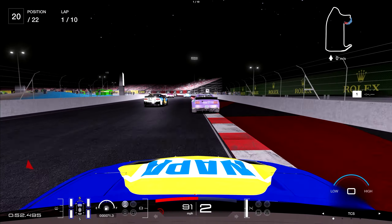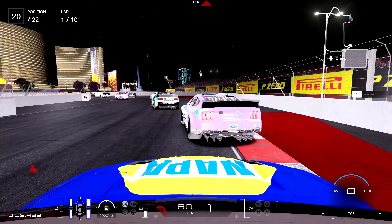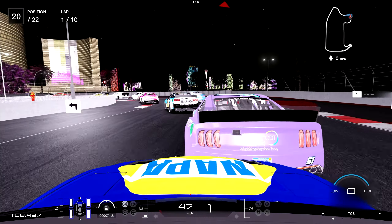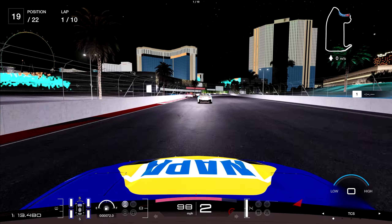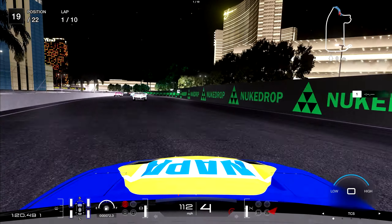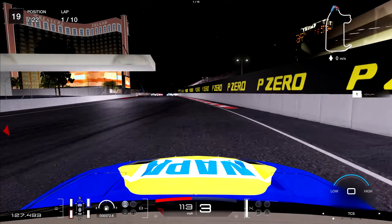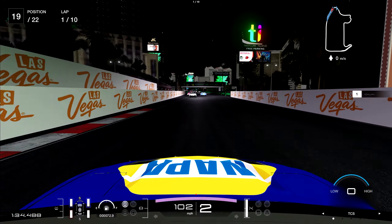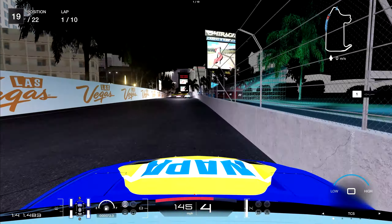You can see the track map in the top right of your screen. There's a long straightaway — it's quite lengthy. I actually timed it: it takes about 20 to 21 seconds of flat-out, just about full throttle to get from one end of the straightaway to the other in a stock car. You go through the chicane right beside the Sphere, with a beautiful view of the Las Vegas Strip.